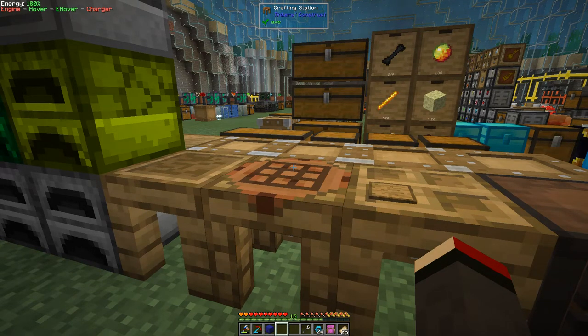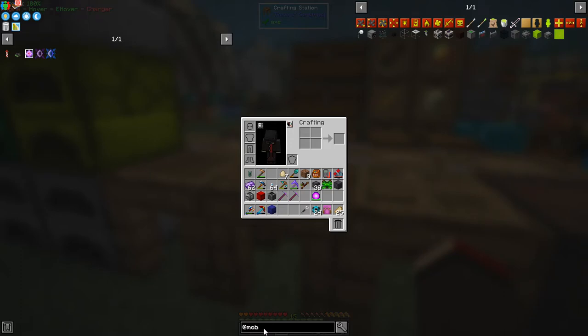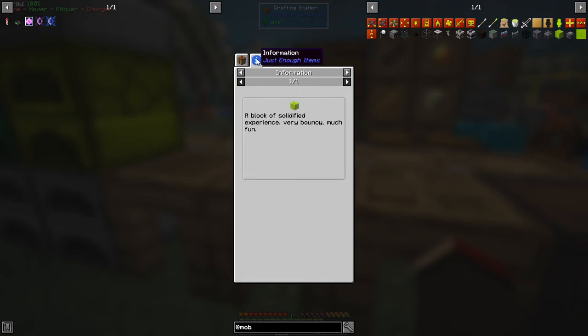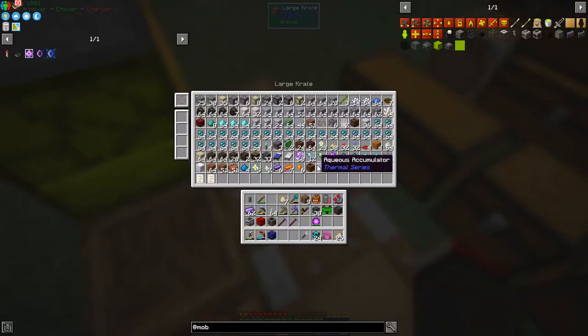So what we're going to have a look at is Mob Grinding Utilities. Let's have a look at the recipe. I was wondering about this particular block - the entity spawner. It's not too expensive - it needs blocks of solid XP which are just the jelly babies made into blocks. You make this thing up and I've already made one. I made a spawner and one of these swabs, and I actually got a rabbit spawner. We need a seed and a redstone signal - that's the important bit.